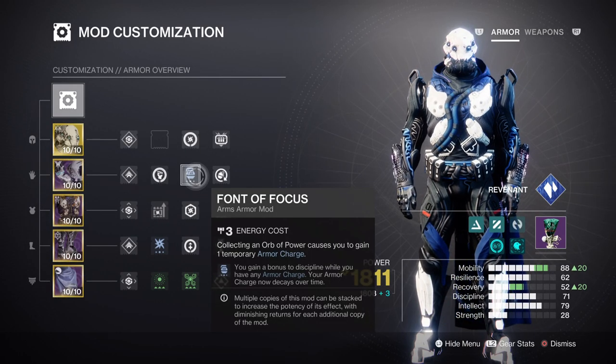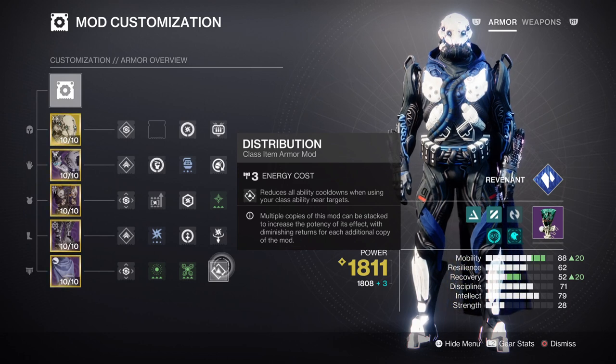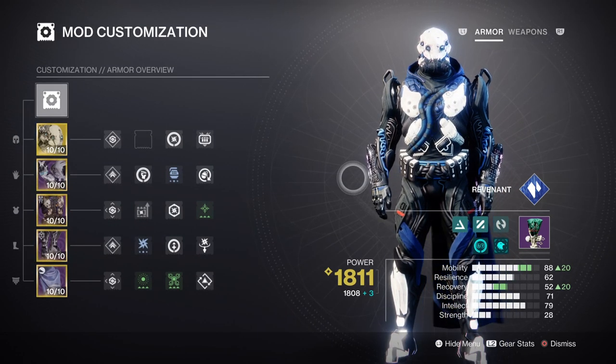Discipline at tier 7 with Front of Focus will provide a tier 10 cooldown rate once our armour charges are active. At tier 10, our combined stat will give us a 46 second cooldown when using Dusk-Filt Grenades, which is fairly fast when you don't add on any other mods. The only thing that will play a significant role here is the Distribution mod, which will grant users a 3.5% base ability regen. You can also add in the Impact Induction mod for an extra 20% towards the stat, but only if you have room and are low-leveled. Intellect is at tier 7, and if we had the space we could add Front of Wisdom to reach tier 10 in one build.